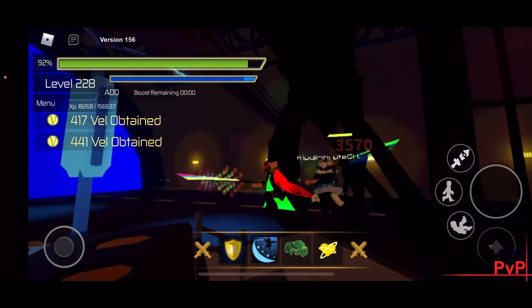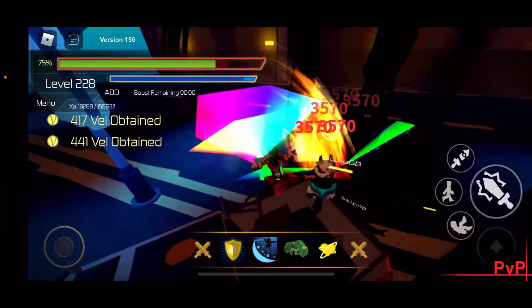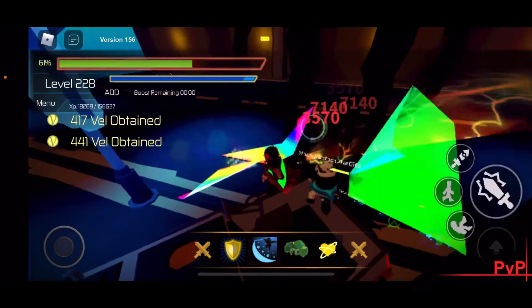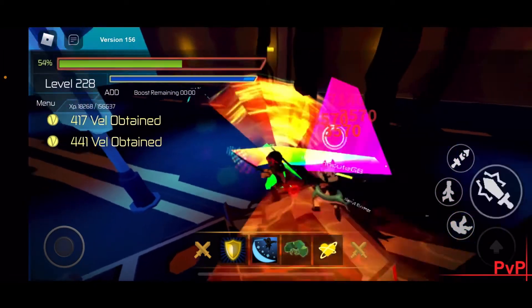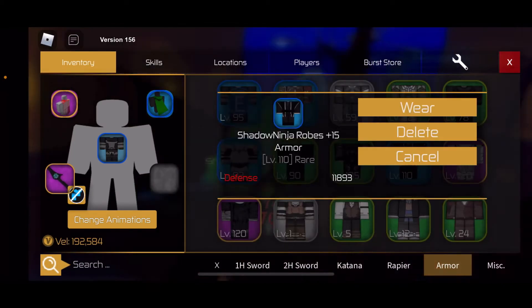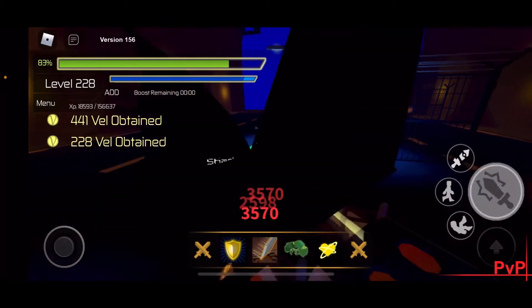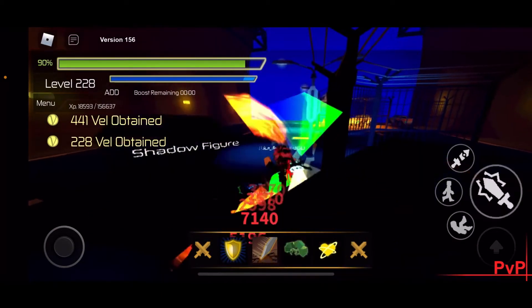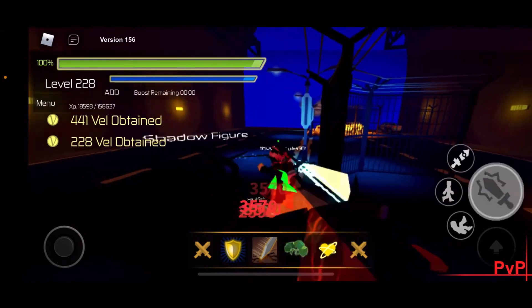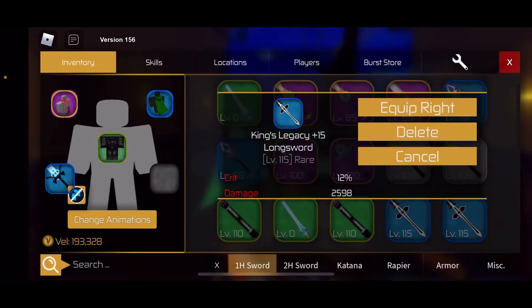I recommend going on the van and trying to draw them over to where the Shadow Figure and Giant both spawn at the same time, so you can get a chance of dropping one item from each of them. The Giant drops a robe called the Shadow Ninja Robes, available for level 110, and a rare greatsword called the God Module, available for level 115 — both pretty good rares to grind. I have them both maxed out. I got both the God Module and the Shadow Ninja Robes, and also a Cyber Military maxed fully and two maxed out King's Legacies.